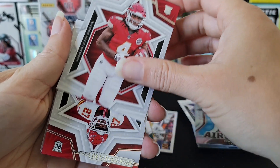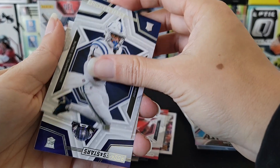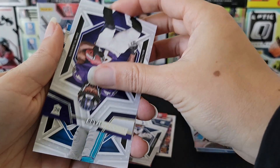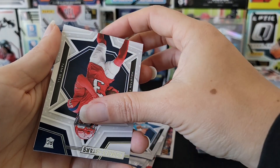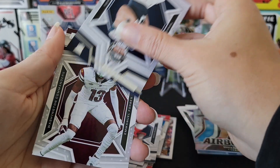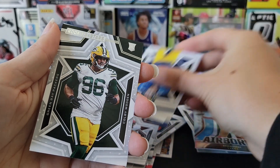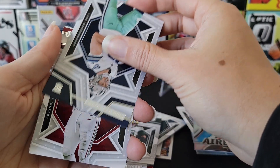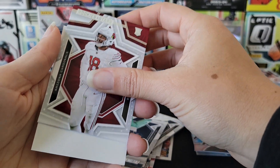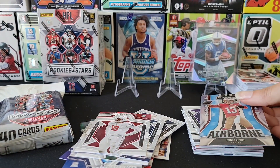Now the base rookie cards: Rishi Rice — nice — Connor Downs, Zay Flowers — good rookie — just cannot get the Lions cards I want. Another Tank Dall, Will Levis — that's a nice one — and Schoomaker. Last card is a security tag. We'll sleeve up the Brock Purdy Airborne.